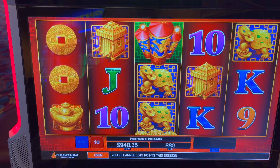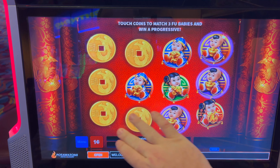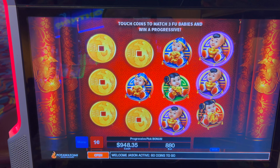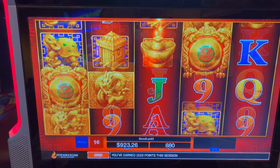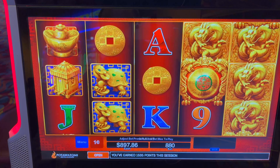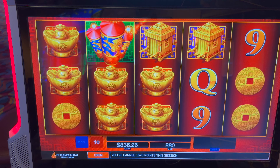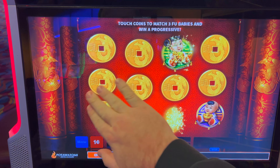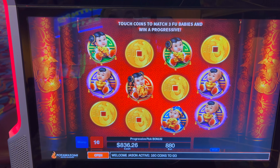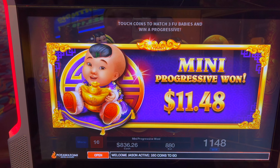Back to back — $10.10. Added a penny. I think free spins are coming again real soon. Instead, we got the fireworks. I never guessed. $11.48.